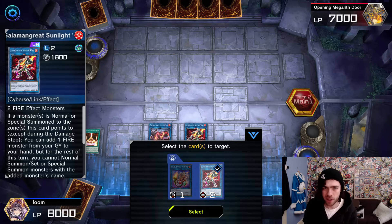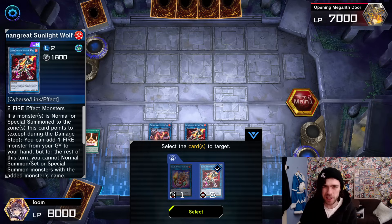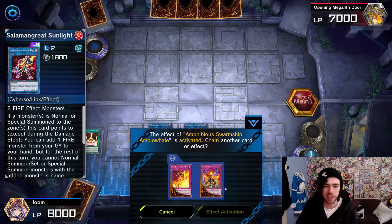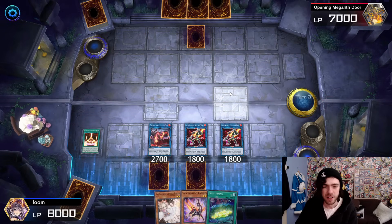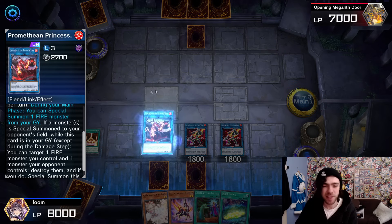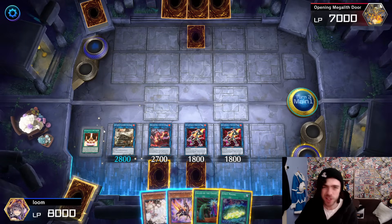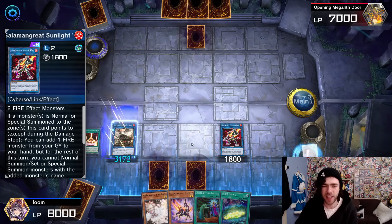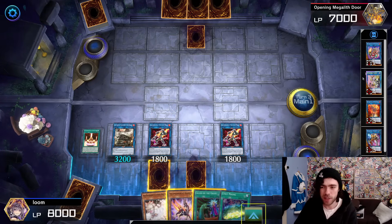If you don't want to keep the Sunlight Wolf in the graveyard — maybe you only run two copies to free up extra deck space — you don't have to worry about that part of the effect. There's also a chance your opponent may have removed it anyway. In general though, I think it's better to guarantee you have an extra target. Then when the turn passes back to you, you can use Promethean Princess to grab back that Link 4. We've got so many resources to go into whatever we want. You can use the Sunlight Wolf to get Promethean Princess off the field so you can go into Access Code Talker or anything like that.